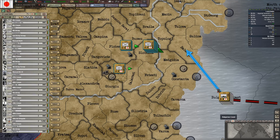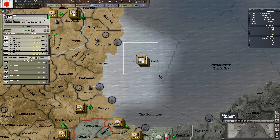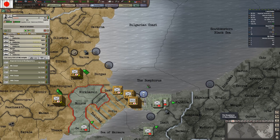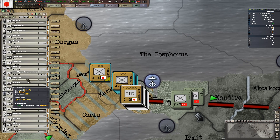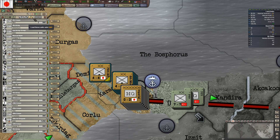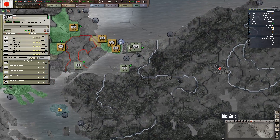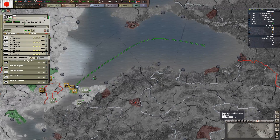We have enough divisions in Istanbul to conquer Turkey, so let's do it. Just gonna leave one division behind — it's enough to hold this straight. Let's go after the VPs. Okay, they've retaken the VPs because I took a lot of time to conquer those countries.